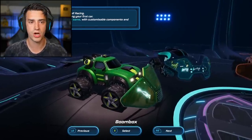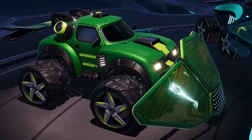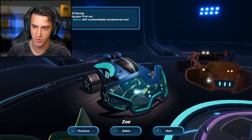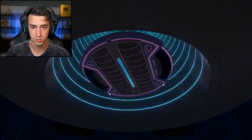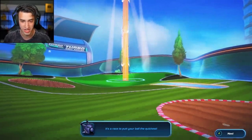Welcome to Turbo Golf Racing. Let's start by choosing your first car. All our cars drive the same with customizable components and colors. We got the Boom Box here, that's pretty cool. Oh, Zoe — big fan of Zoe. I definitely like Zoe the best. Look at me go, oh my gosh, it's beautiful. I'm beautiful!